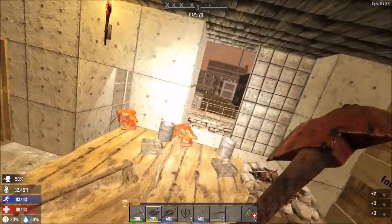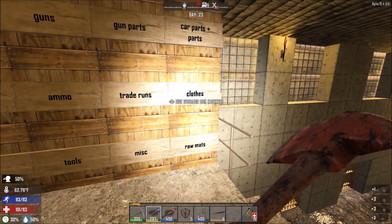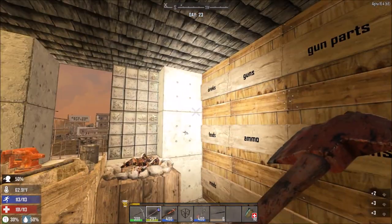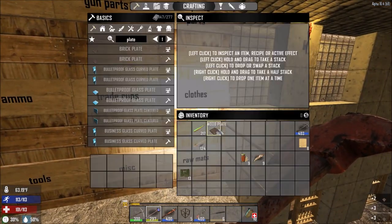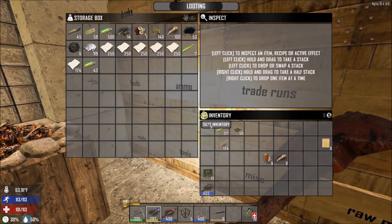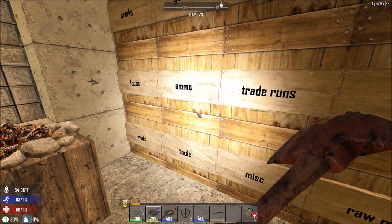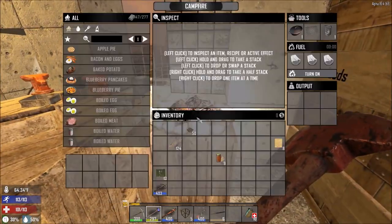I want to turn the trader area into a proper outer fence. If you can defend those NPCs they have unlimited ammo - it's almost like having infinite ammo on your turrets. I need to make crossbow bolts, but I first want the iron arrows to run out. I can put the ammo away - and yes, I just want to eat and then put the rest of the plates up.